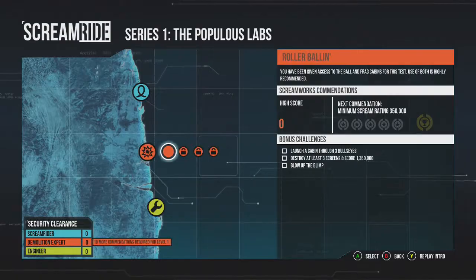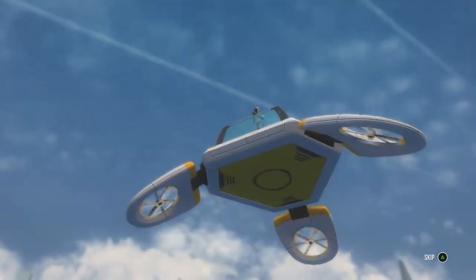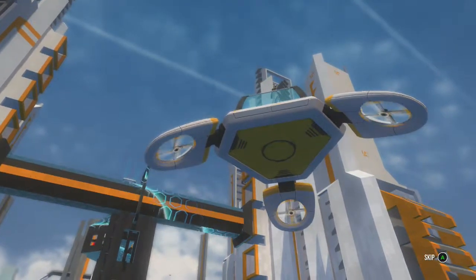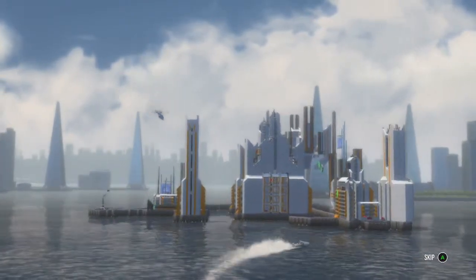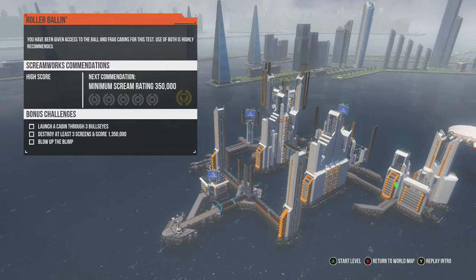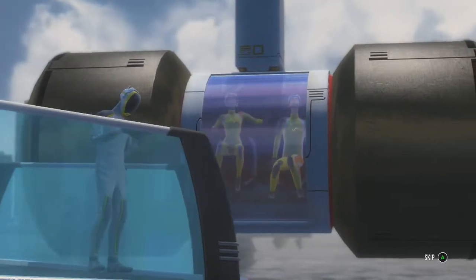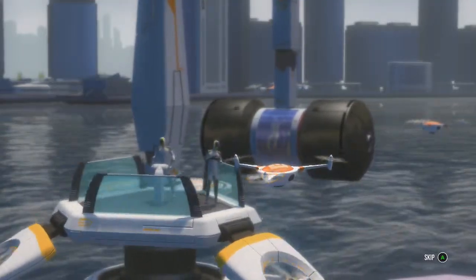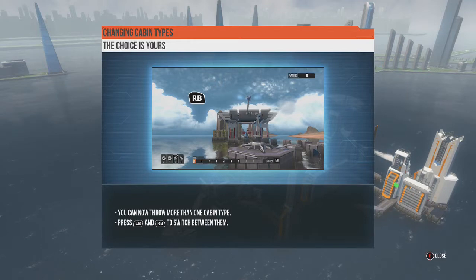Let's do the one with the tosser now. The cost of erecting buildings for the sole purpose of destroying them has made our demolition expert program quite controversial. So you will understand the pressure for our candidates to produce results in this section. This destroys stuff, capable of breaking into three separate yet equally destructive parts. You can now throw more than one cabin type.